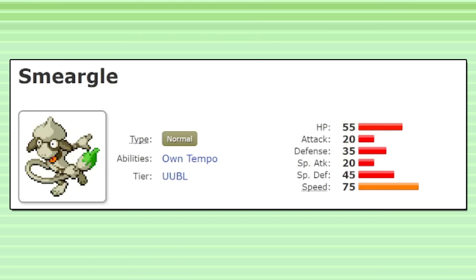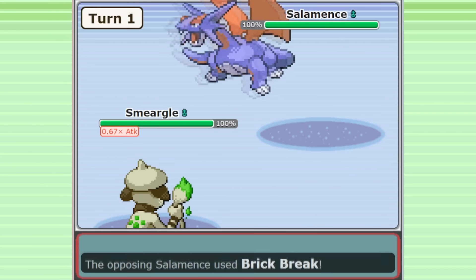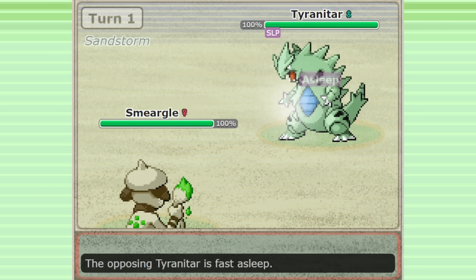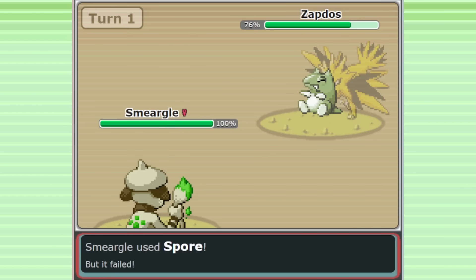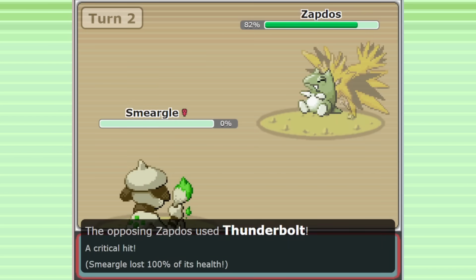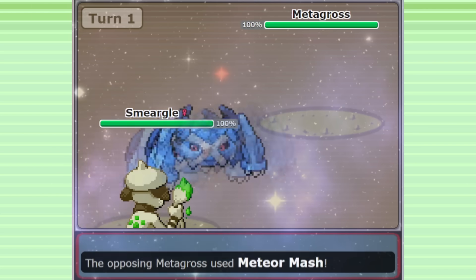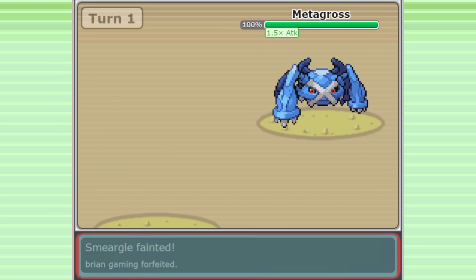But Smeagol has pretty inconsistent lead matchups. The common mixed Salamence lead can simply outspeed and threaten to KO Smeagol with Brick Break. Being forced out on turn 1 is terrible for a team without a strong defensive core, and without your disruptive Spore or early spikes, your team can quickly fall apart. Zapdos can simply substitute against Smeagol to dodge the Spore and go for a safe 2-hit KO. Smeagol can at least set up some spikes, but Zapdos behind that safe substitute can get even further value and put you in a rough position. If leads like Tyranitar or Metagross happen to be carrying a Lum Berry, they can easily counteract Spore and just KO Smeagol back, leaving you one Pokemon down with no spikes on the field.